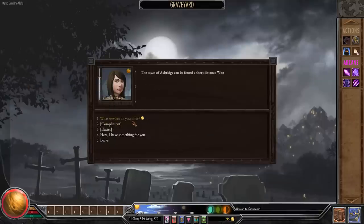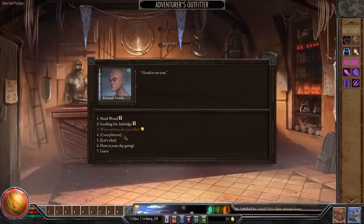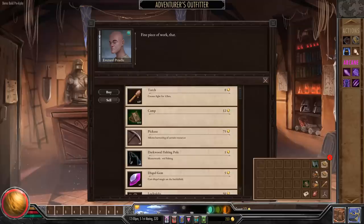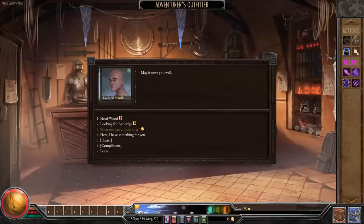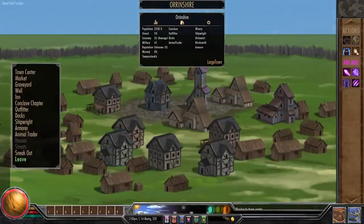The grave digger tells us the town of Axe Bridge is a short distance to the west — helpful. There are other locations like the outfitter where you can buy things like camping sets, which I think is a really good idea. We've got our inventory with our axe, food, and a torch. Let's get a couple camping sets so we can sleep wherever we want, a fishing pole, and a pickaxe — that pretty much whittles away our gold. From there it's probably a good idea to leave, since we don't have much money and need to earn some cash through quests or little tasks.